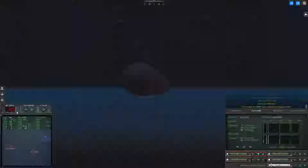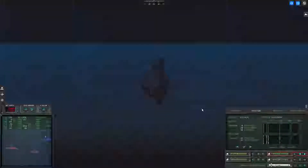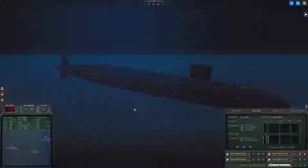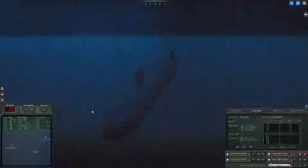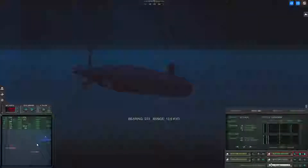Lower the ESM mast. Getting down. Make depth 500 feet, dive. There is a helicopter or aircraft really close and I just got lit up. Somewhere. Some way. And as soon as I get back under this layer, which I am, I'm going to go ahead and start launching.